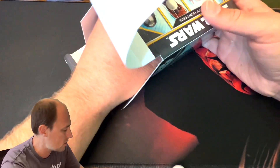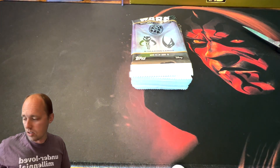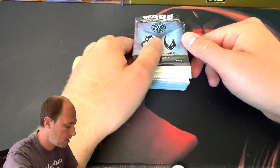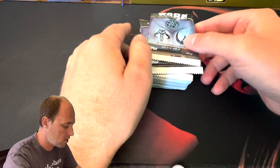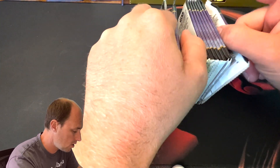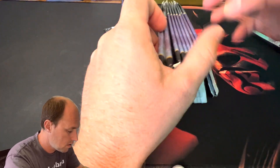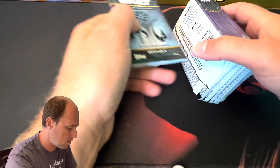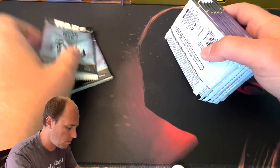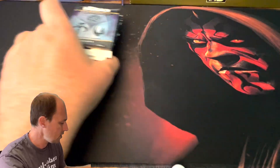Sketch cards are bonuses. Die cuts are also harder to come across. Buyback cards would also be neat, but ultimately those are what I'm looking for. There are also patch cards somewhere in here. This pack looks a little thicker — maybe I'll save these for last. Something weird about that pack.